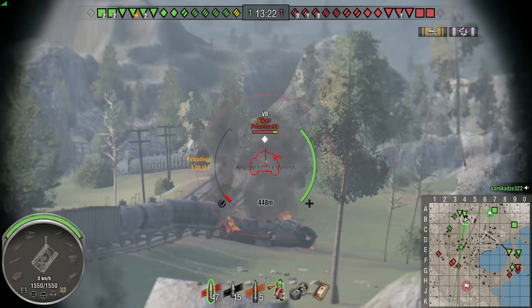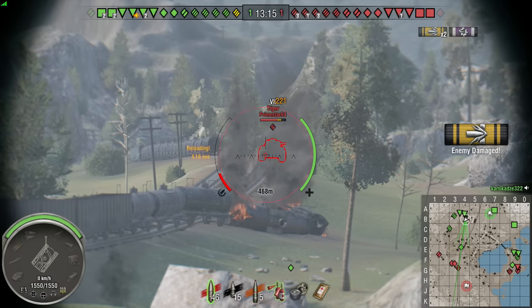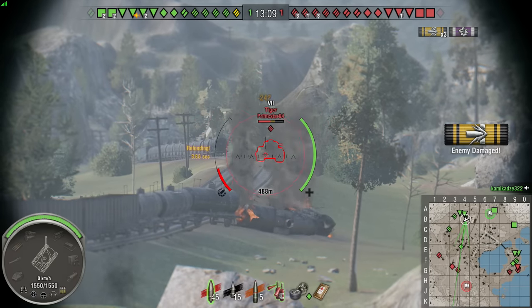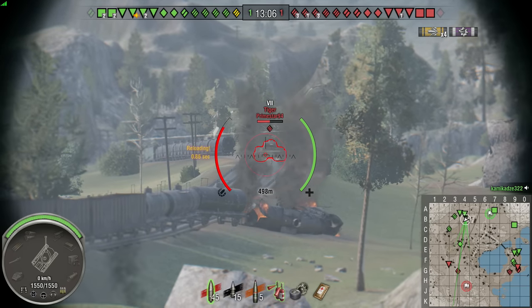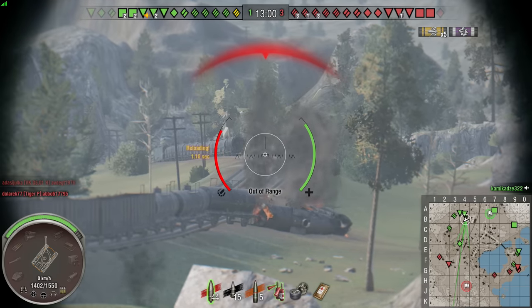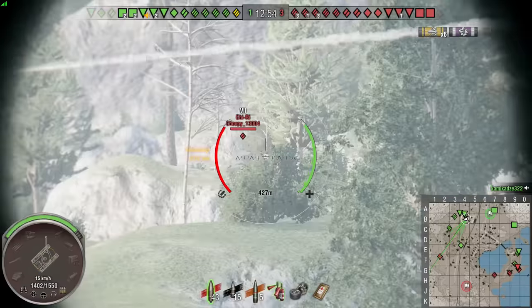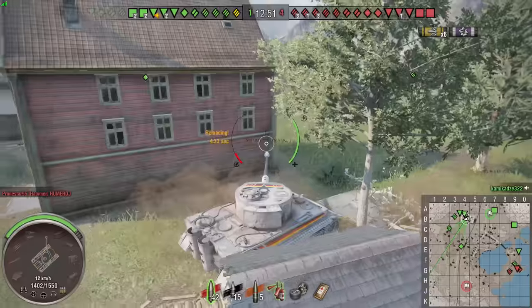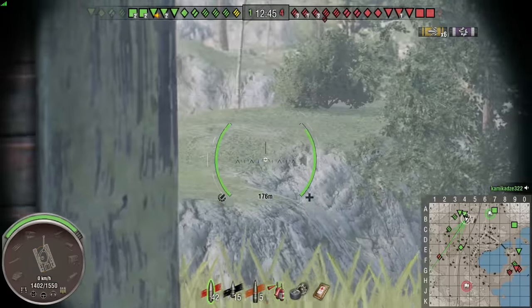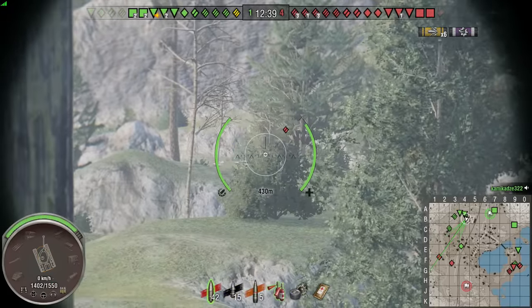Here's an enemy Tiger right out in the open — and this is what happens if you position yourself somewhere that's not right next to some hard cover. He's going to take a lot of shots and a serious beating while he tries to reverse away from being spotted. And this is exactly the reason why I'm parked right next to this house. Even though I'm right out in the open at the moment, all I have to do is reverse around the corner. He's blind fired back at me. The difference between being parked in the open and parked by a house: I took one hit, went around the corner — gone. He took five or six hits and lost most of his health.